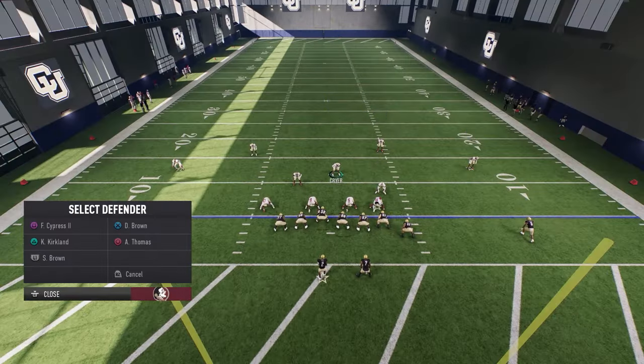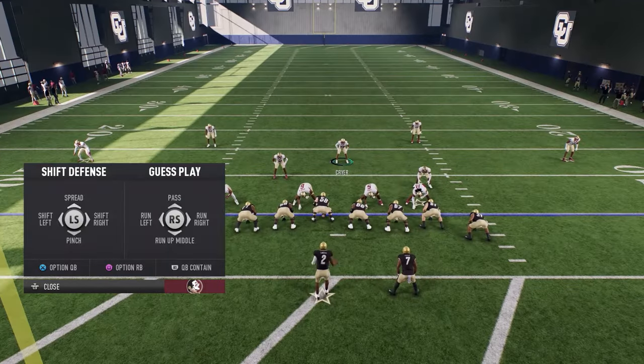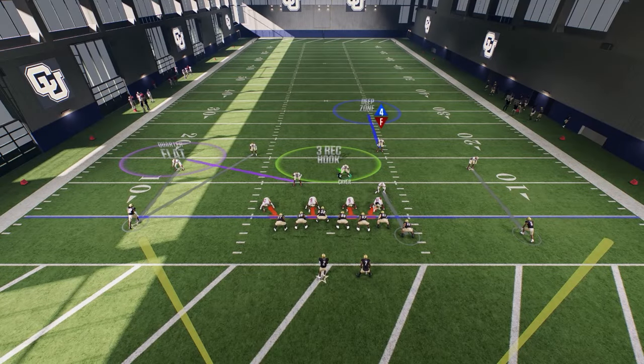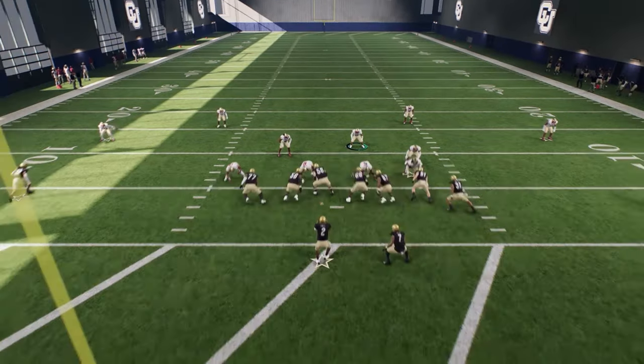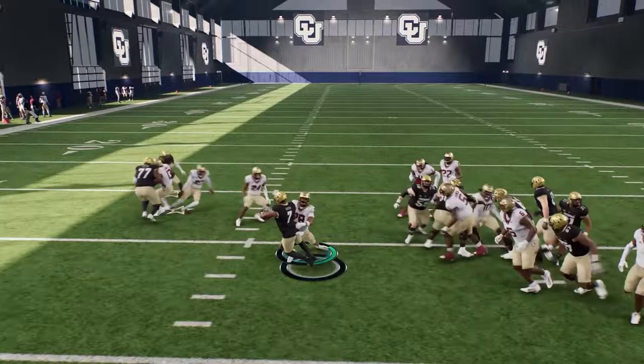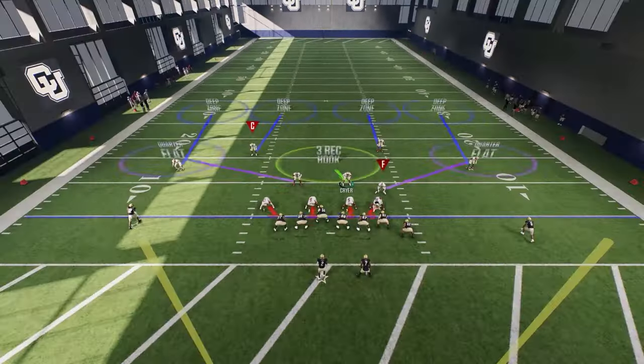If you don't want to get beaten, you can go ahead and double-man them up on that side. This guy run commits on the tight end, and you have him manned up over there. I have both of them manned up on the same person. Then push R1/RB for run commit. If it's a pass, they will play the person they are manned up on. If we hike the ball, all those people run commit to help with the run.